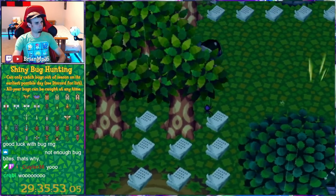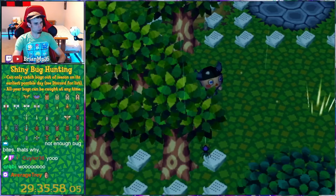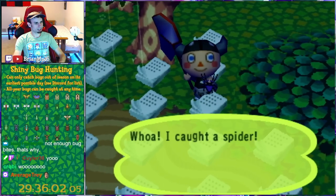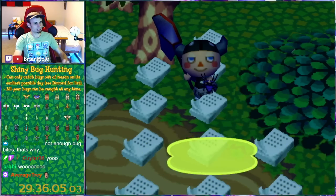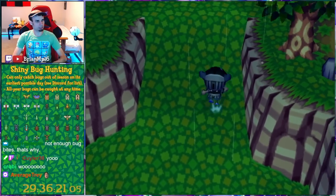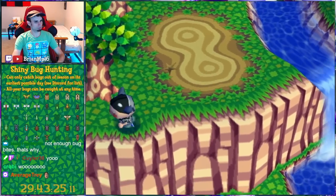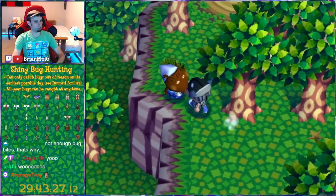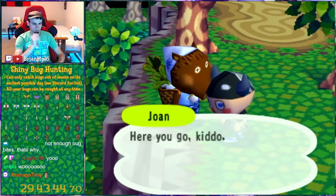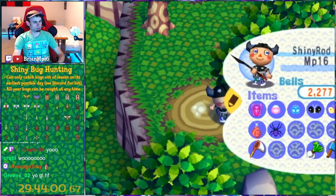We can get them on one frame with the power of screen capturing. One shiny spider — let's go. Moving along. Let's get ourselves the tiger butterfly and spoiled turnips from Joan. We got turnips. Also, I might as well try to find a pill bug.